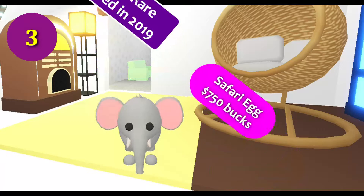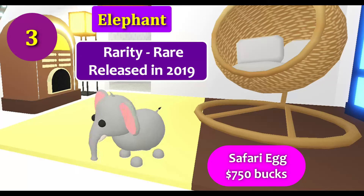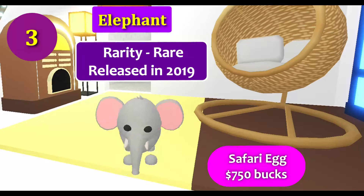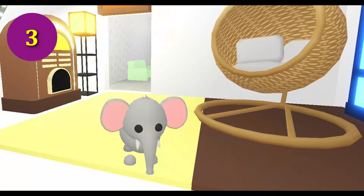Next cutest pet is the elephant. It is a limited rare pet which was added to Adopt Me in 2019. It is no longer available and can only be obtained by trading or by hatching any remaining safari eggs, which cost 750 bucks at that point in time. I love elephants very much — it looked so cute when I was riding on it.